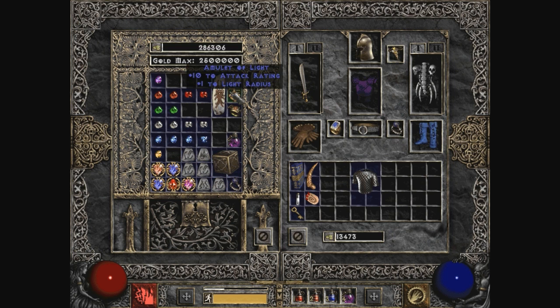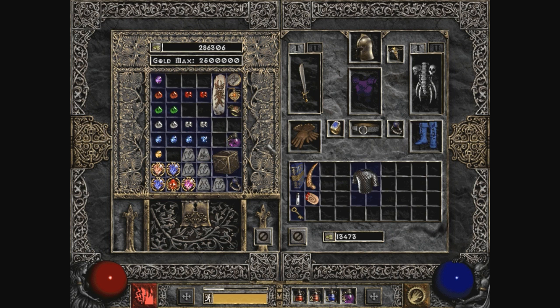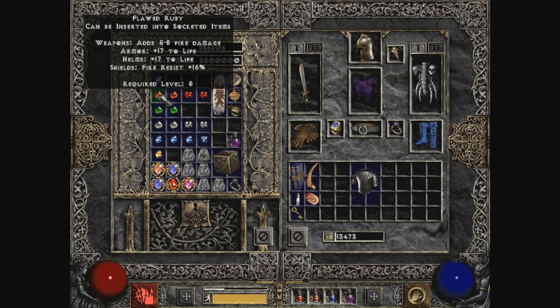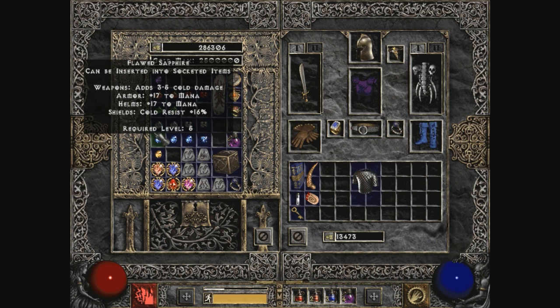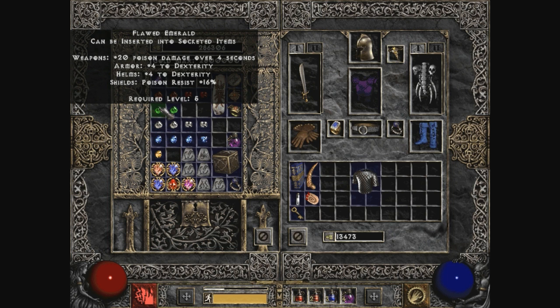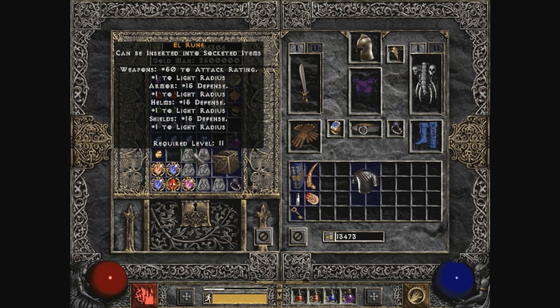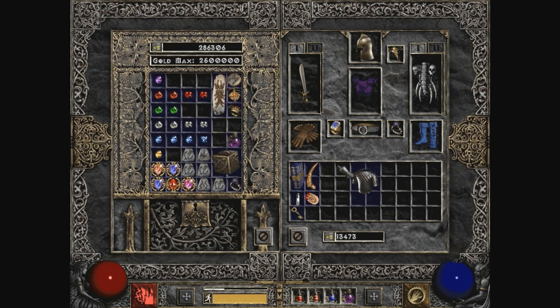Another option: 15 defense, 1 to light radius. Two sockets and a defense of 59 - that's tempting. Plus 17 to mana, plus 4 to dexterity is also tempting, and so is 17 to life. My life's at 191 - that would give me over 200. I could use one of those. That would make the defense higher, so the next set of armor that replaces this one will be farther off, making this one more valuable.